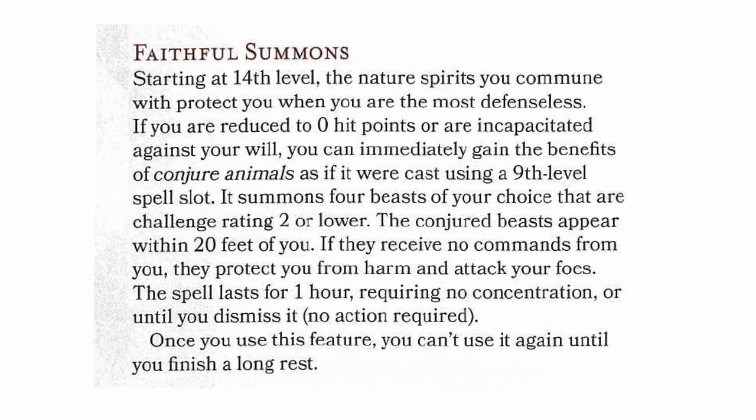Starting at 14th level, Faithful Summons — the last feature of Circle of the Shepherd. The nature spirits you commune with protect you when you are most defenseless. If you are reduced to zero hit points or are incapacitated against your will, you can immediately gain the benefits of Conjure Animals as if it were cast using a 9th-level spell slot. It summons four beasts of your choice that are Challenge Rating 2 or lower. The conjured beasts appear within 20 feet of you — if they receive no commands from you, they protect you from harm and attack your foes. The spell lasts for one hour requiring no concentration, or until you dismiss it. No action required. Once you use this feature, you can't use it again until you finish a long rest. We need to do a deeper dig into Conjure Fey and Conjure Animals spells because Mighty Summoner, Guardian Spirit, and Faithful Summons all have an impact.